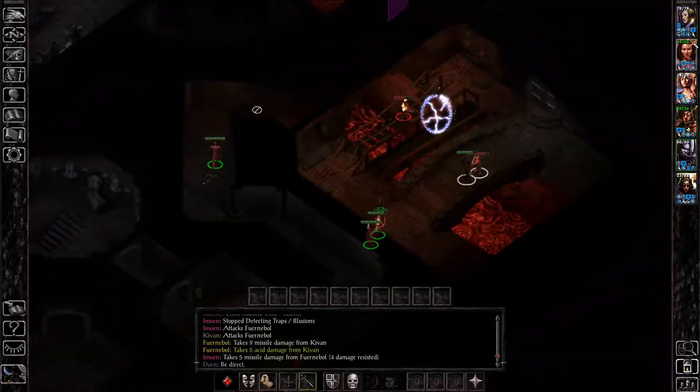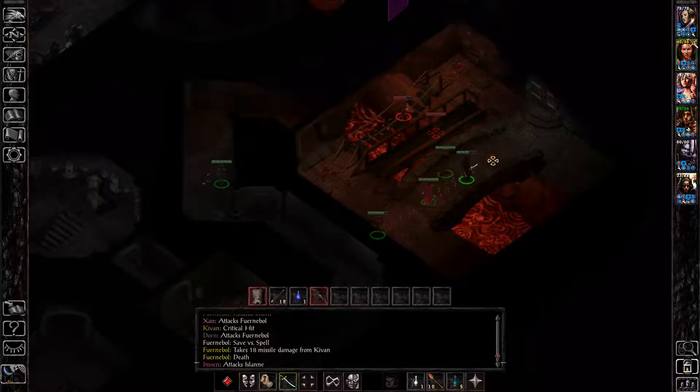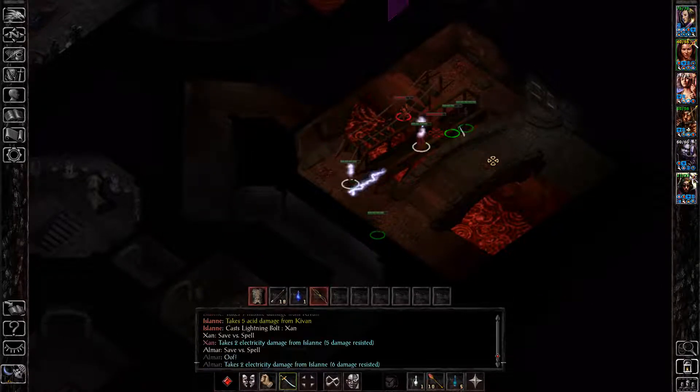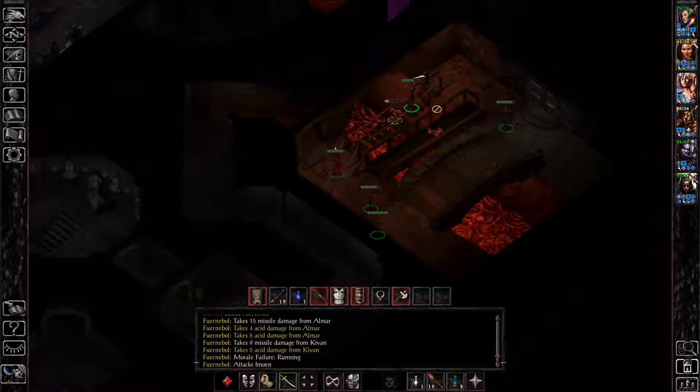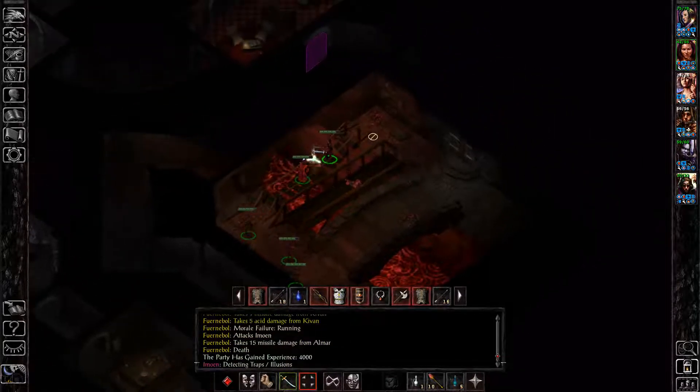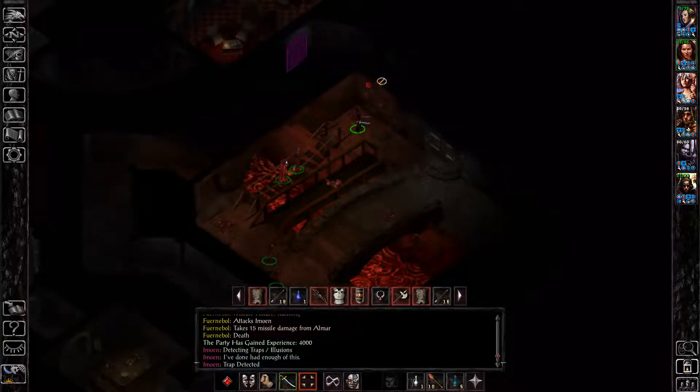More traps in this room. This game likes to put a trap the second enemies appear in front of you — because if you see enemies and immediately charge towards them, you're going to trigger traps. That's the catch, and they do a very good job of that in Durlag's Tower.